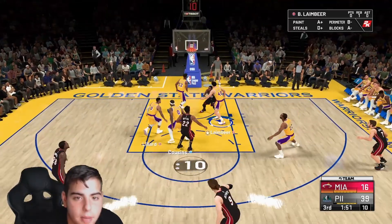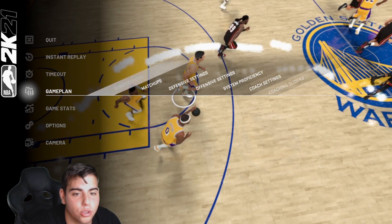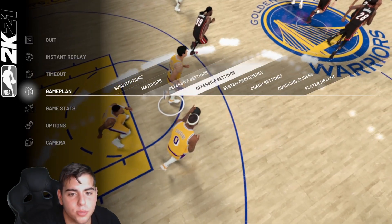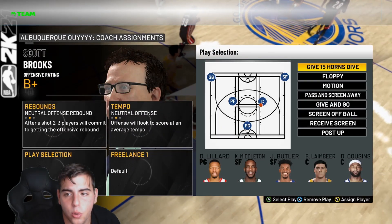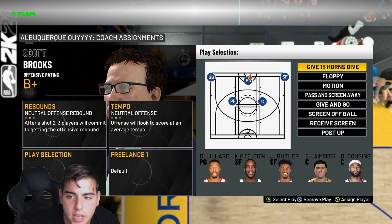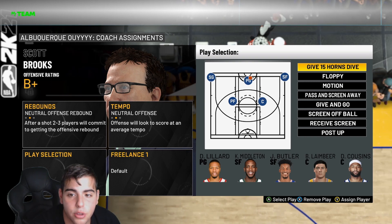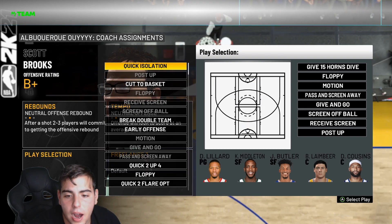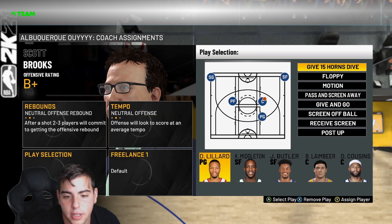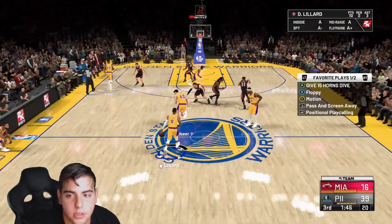Alright, here is the play — I'm about to show you the play, it's absolutely money. I'm actually recording this on stream on Twitch, so make sure to go follow the Twitch. Here it is: it's Quick 15 Horns Dive. Huge shout out to 2K Fitness — this is Quick 15 Horns Dive. This play is also very good online. There's a million different ways you can actually run this play. I like running it with whoever's the quickest — I like running it with Dame Lillard. You can run it with Giannis, you can run it with whoever. I'm doing it with Lillard.